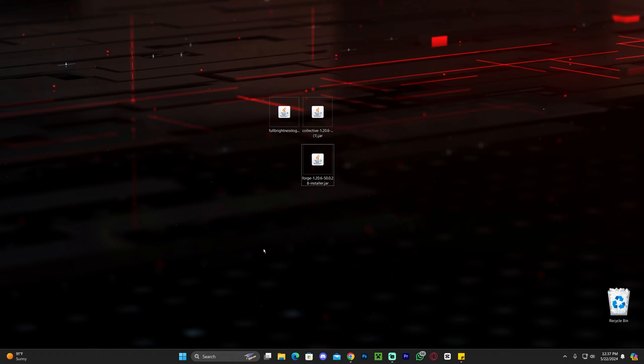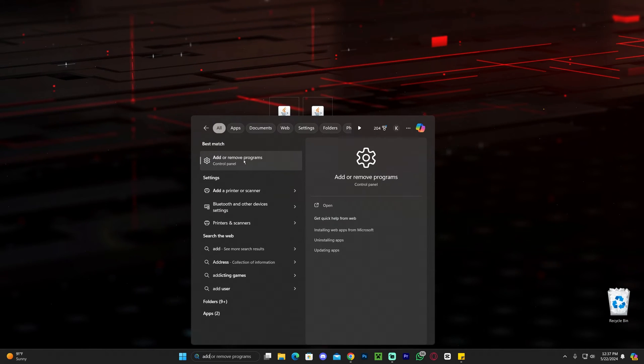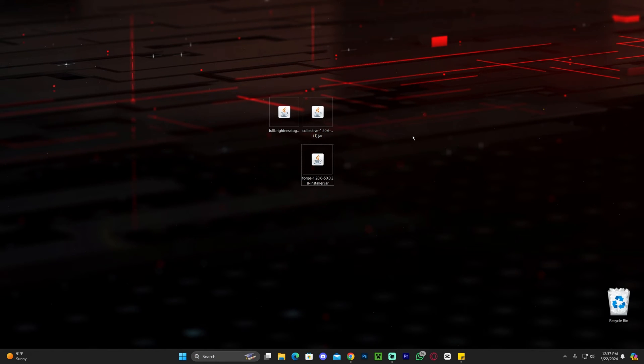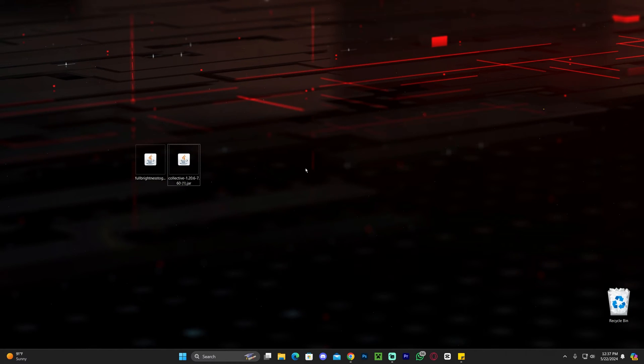Installing Java 21 is simple — just download the file and click install and next a couple of times. I recommend removing older versions of Java afterward. Go to 'Add or Remove Programs,' search Java, and uninstall any older versions like Java 17, Java 8, or Java 7 — just make sure you have Java 21. Once Forge is installed, go ahead and delete the Forge installer since you no longer need it. Now all we have left is to add the mods into our mods folder.